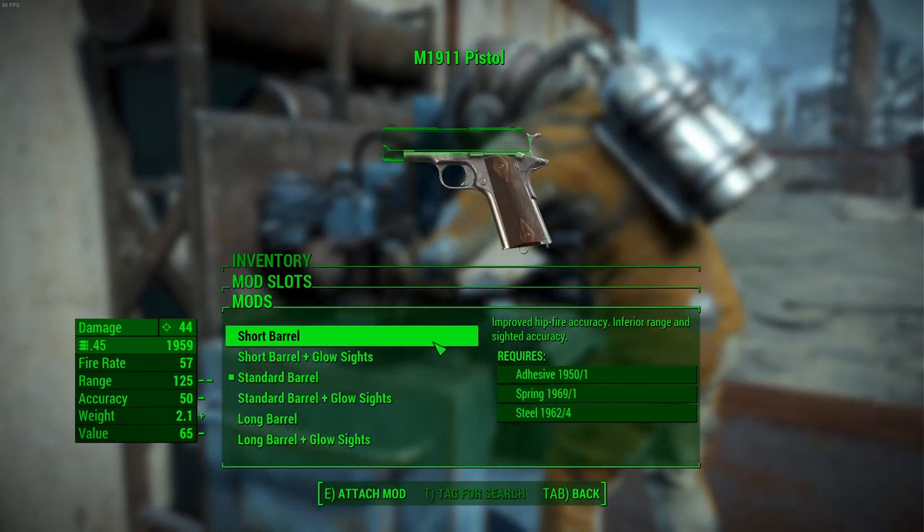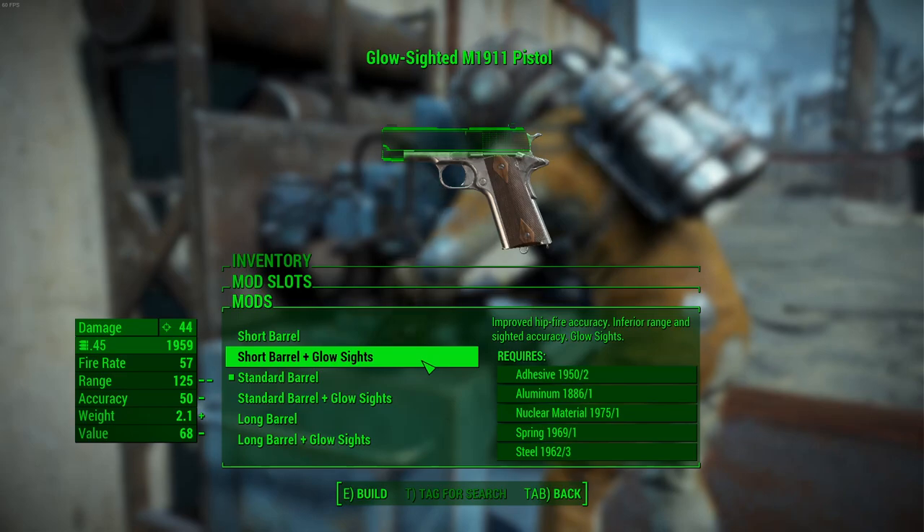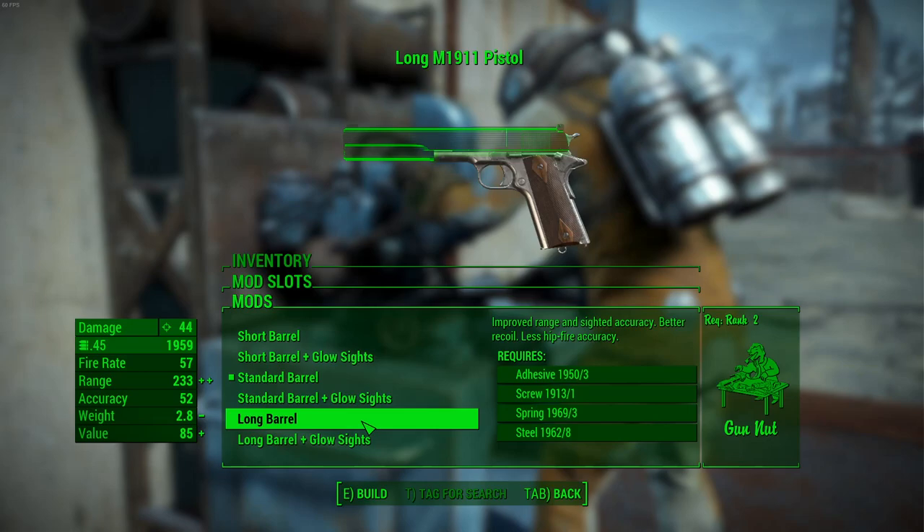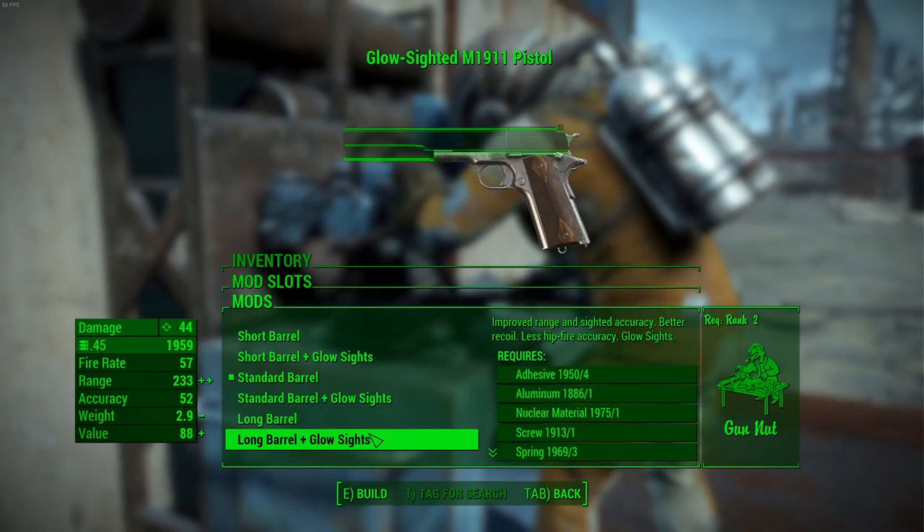For barrels, the inclusion of glow sights is actually linked to the barrel, so for every option you will also have the option to add glow sights. We have short, standard, and long barrel, each with the option to add glow sights.